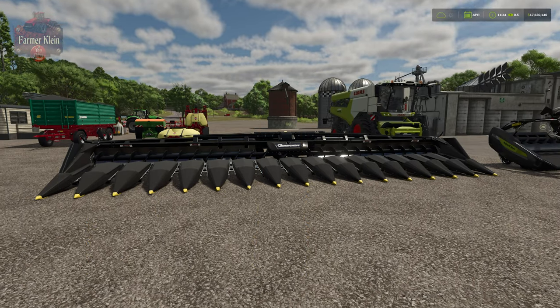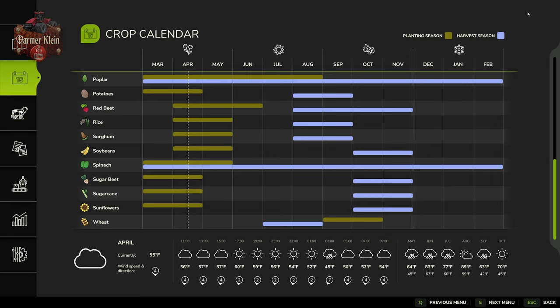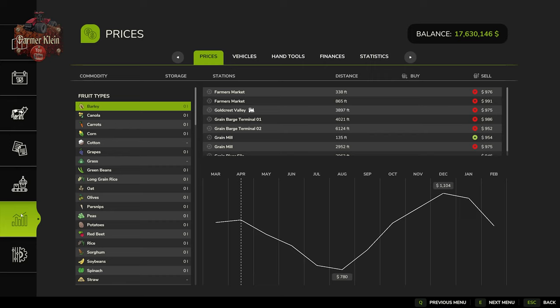Let's dive a little bit into the menus here and make sure all that information is going to pan out for FS25. Indeed, sorghum has April and May as our planting season and August and September as our harvest season if we have the growth calendar enabled. If we take a look at our prices screen, we have an average high price on easy economy of $1,104 — a bit under what it was saying for FS22 — and an average low of $780 per thousand liters on easy economy.